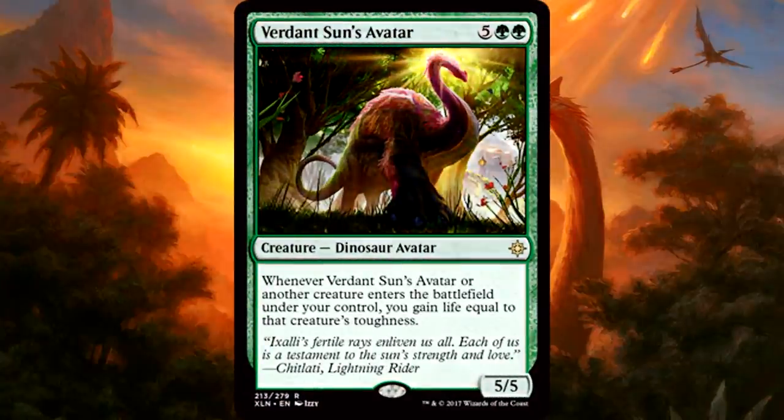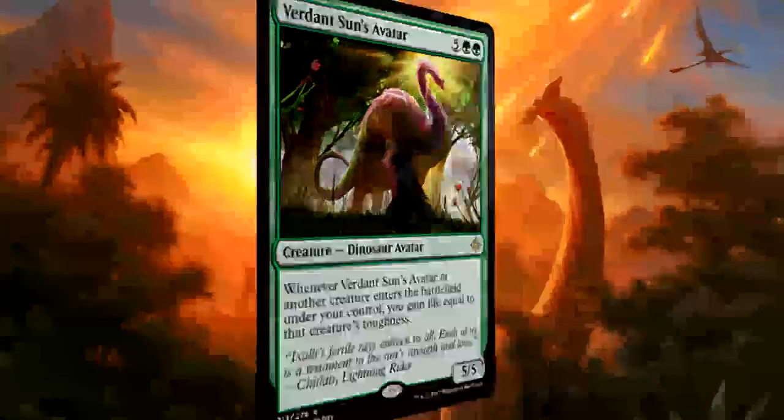Verdant Sun's Avatar is 5 of anything and 2 green for a 5/5 dinosaur avatar. Whenever the avatar or another creature enters the battlefield under your control, you gain life equal to that creature's toughness. The avatar comes down as a 5/5 for 7 and gains you 5 life right off the bat. Then it gains you life for every other creature that enters the battlefield under your control, and it doesn't even say non-token. This may be a little too expensive for standard, but it's a solid answer to more aggressive decks as long as you can ramp it out. Great card for limited and obviously commander.